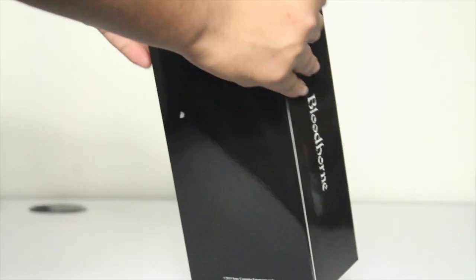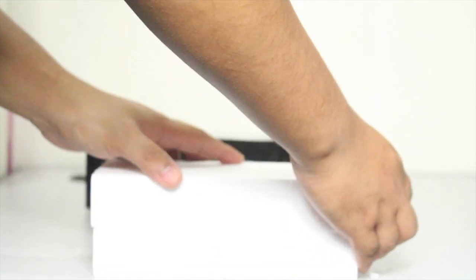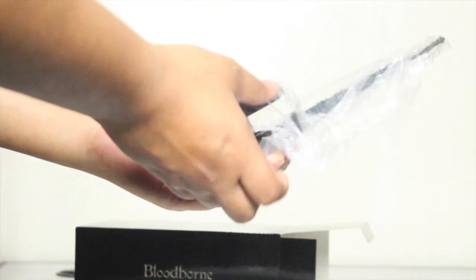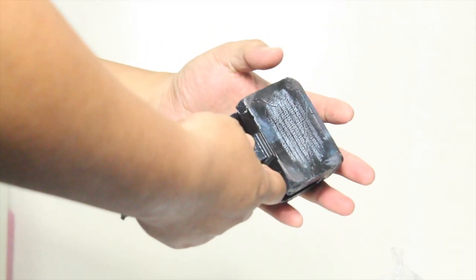There is the styrofoam. I'm gonna pull it out. The letter opener is big, so it has a plastic cover. It looks like a hammer.